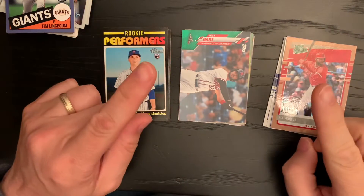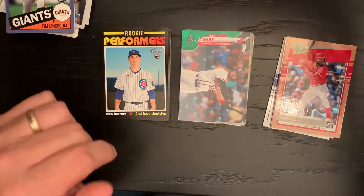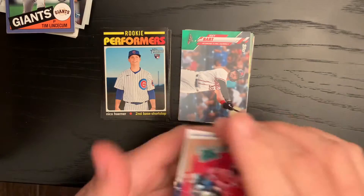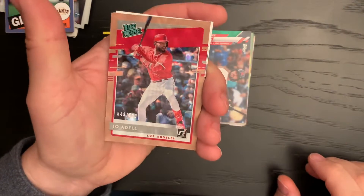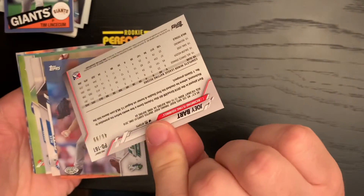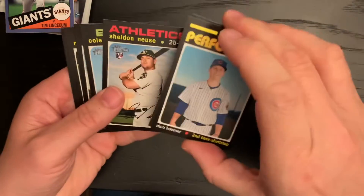Welcome back to the great pack day — last day of the Collectible Card Club. It's been pretty good. Yesterday we got this Joe Adele, numbered out of 9.99, and Joey Bart numbered out of 0.99. And then we had this other pack — nothing really out of there.